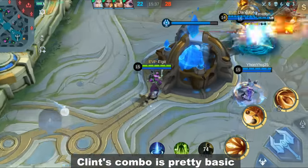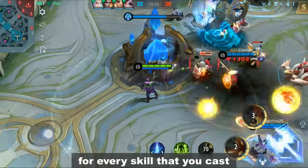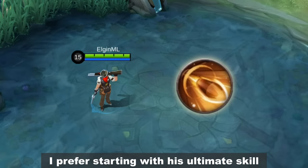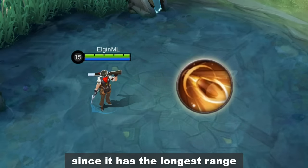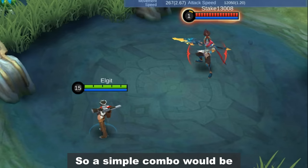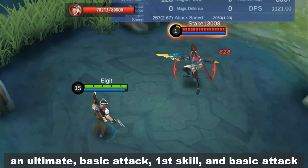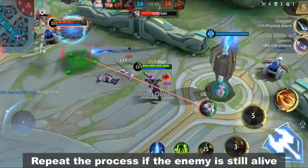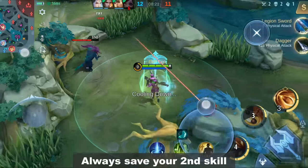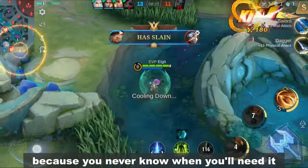Clint's combo is pretty basic. You just need to insert one basic attack for every skill that you cast so that you can activate his passive all the time. I prefer starting with his ultimate skill since it has the longest range and it can slow enemies. A simple combo will be: ultimate, basic attack, first skill, basic attack. Repeat the process if the enemy is still alive, or follow up with his second skill. Always save your second skill for either chasing or escaping.